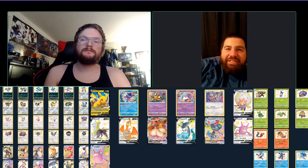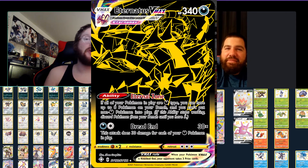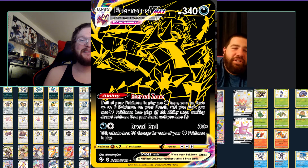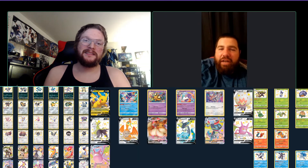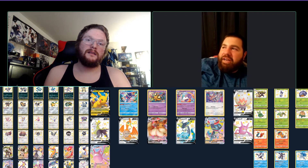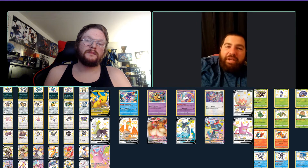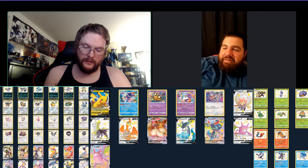Number three for Johnny is the Eternatus VMAX. It's right there - sick looking card. Hard to tell what it is, but it's got nice scales. It's all gold - absolutely insane looking card. I love the Zacian and Zamazenta they made. That was in the collection box, the $100 box. I still don't have one because I can't find one, but someday. Hopefully.